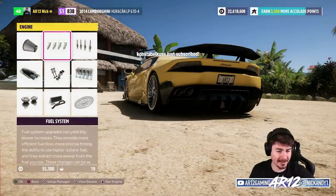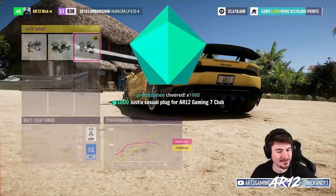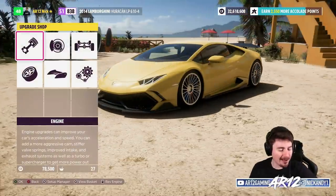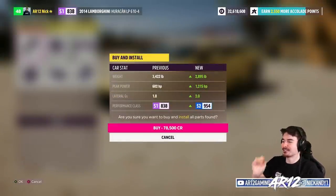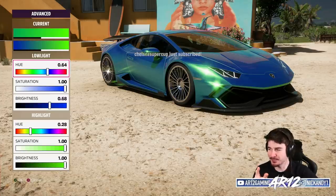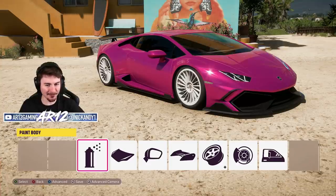Maybe for the Lambo we just crank this thing up — how much horsepower do you think this could have? Let's toss on some Rotiform rims and race suspension, anti-roll bars, and weight reduction — removes it all the way below 3,000 pounds. Let's see how much horsepower we can get out of this stock engine. After all upgrades on the Lamborghini, we've got awesome body parts, we weigh less than 3,000 pounds, and 1,200 horsepower. Let's go!